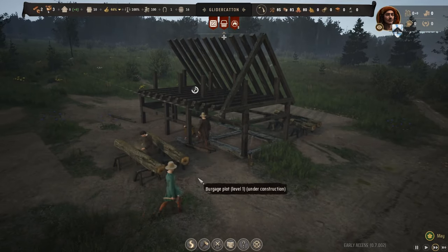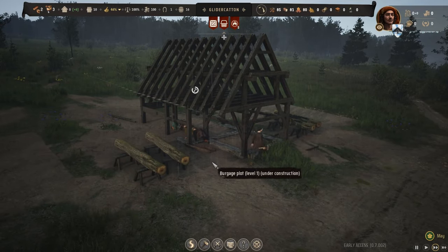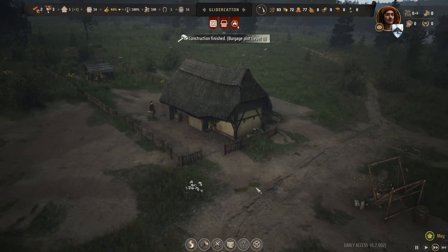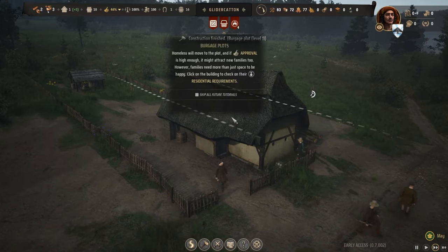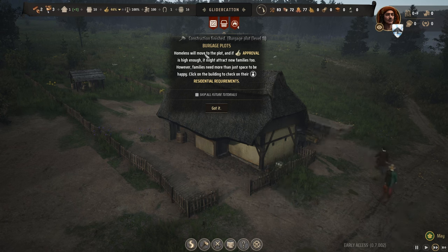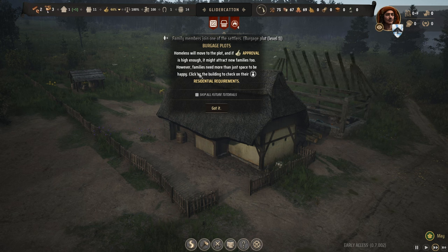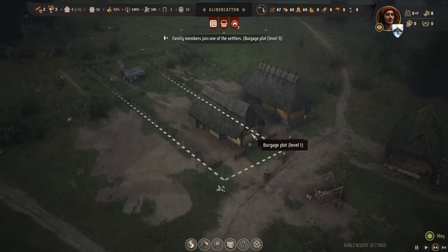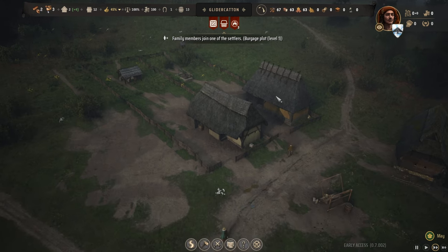Another worker's joining in - a bunch of people starting to participate. I was kind of worried at the end of last episode - I saw the logs sitting here but nothing was working. Burgage plots: homeless will move to the plot, and if approval is high enough it might attract new families too. However, families need more than just space to be happy - click on the building to check their needs. We get our second home up.